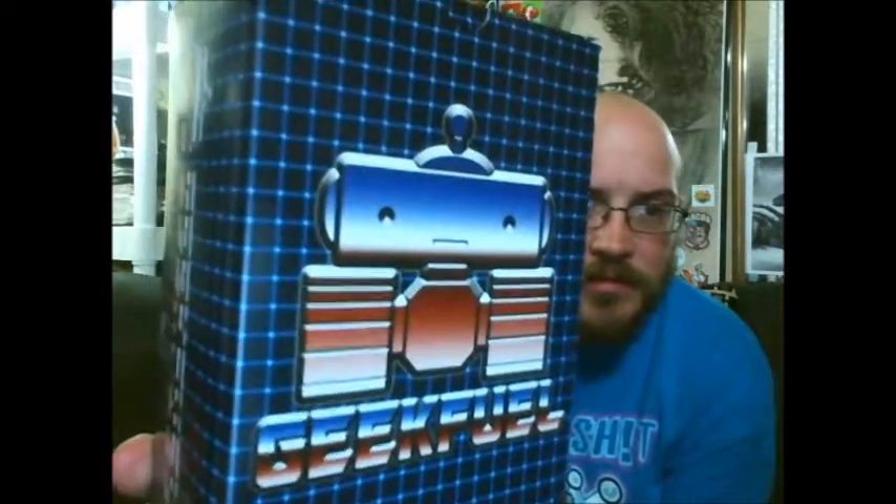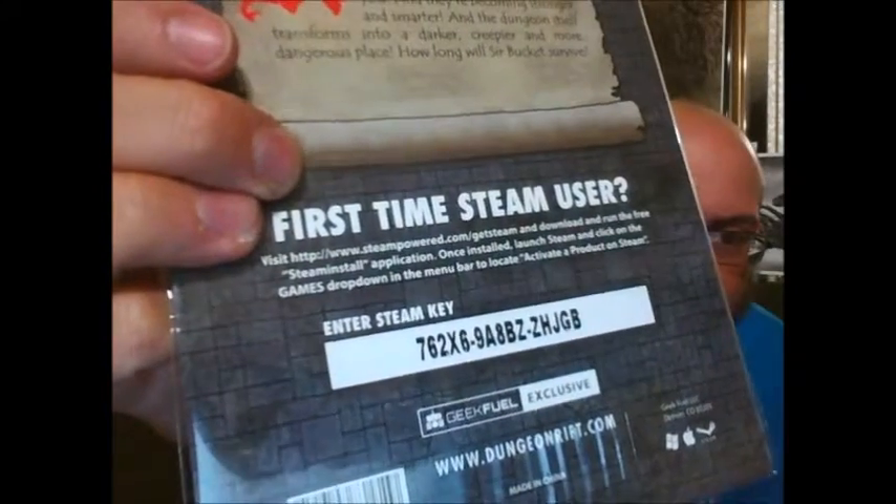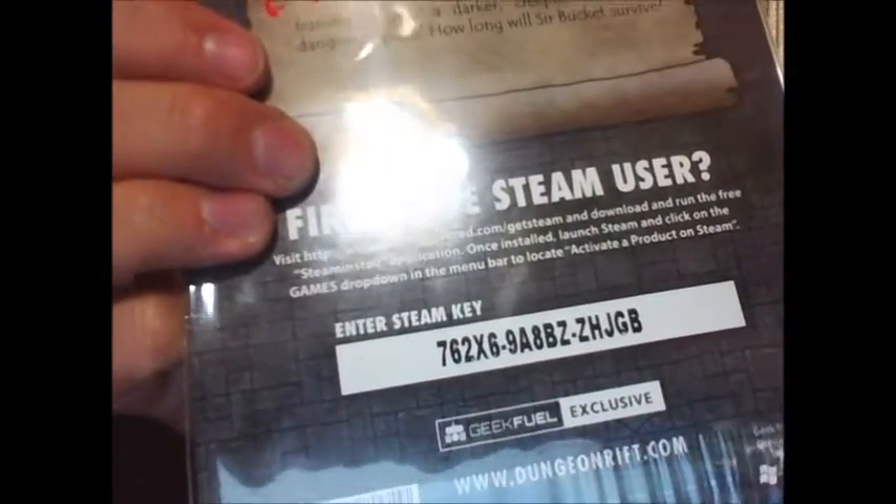Next we got a big ol' Geek Fuel box — it's kind of a retro style. That's a t-shirt, so we'll wait on that one. Next we have Dungeon Rift, a downloadable game magnet set. The magnets are pretty cool — I don't know anything about this game. It's a Steam game, so as always I don't play Steam, so whoever wants that code, there you go, enjoy.